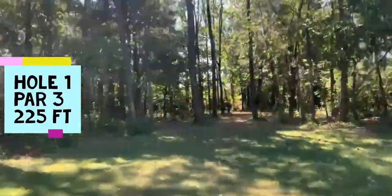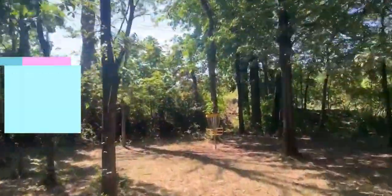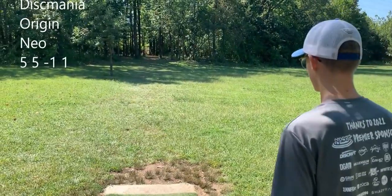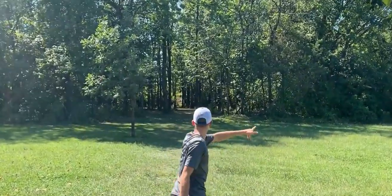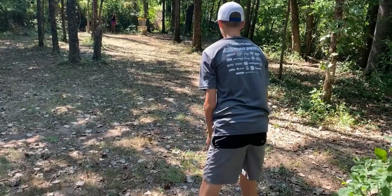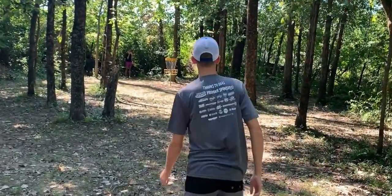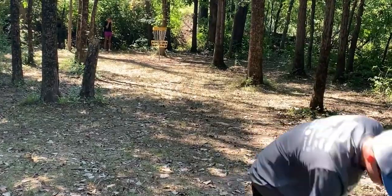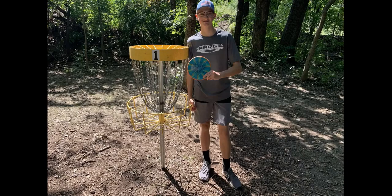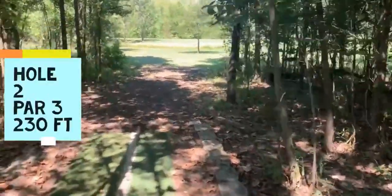Hole 1, par 3, 225 feet. Pretty much a straight hole — it's hard to do anything but go straight down the middle, so that's what I'm going to opt for today. I'm throwing my Origin, trying to throw a flip up through the gap. I hit a branch and it smacks it down. I'm going to try to give it a little bit, turn it over — hits the tree. A simple tap in. Funny story: after that first tee shot, I tried a practice shot and I aced it. Pretty cool.